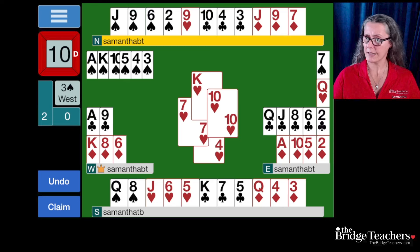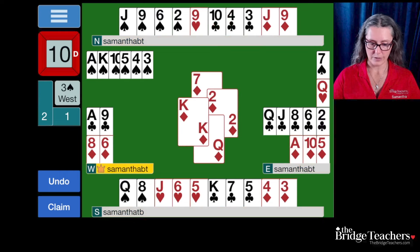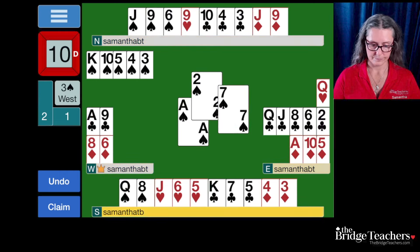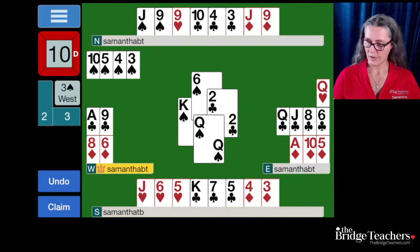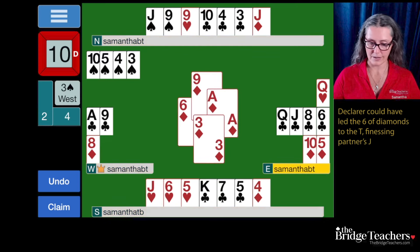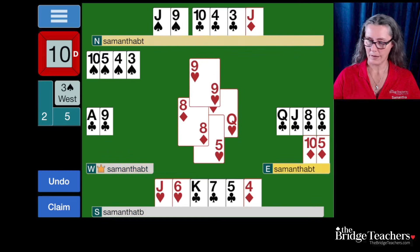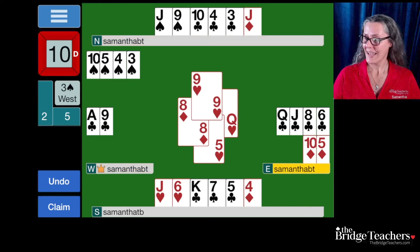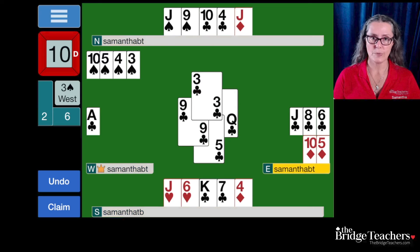Whatever partner chooses to lead, the declarer can now make the hand simply by drawing two rounds of trump, crossing over to dummy, and discarding their diamond loser. There's no reason for them to take the finesse because they can get rid of the diamond on the queen of hearts, which we helpfully made good for them. And now they can take the club finesse. Eventually they will lose two trumps — partner's jack and nine — but otherwise won't lose any other tricks and will make the hand.